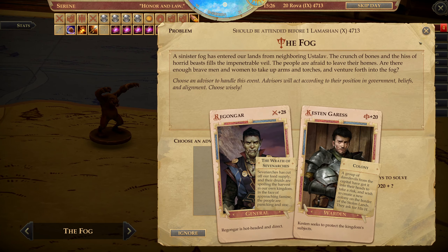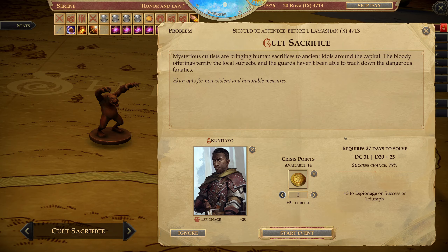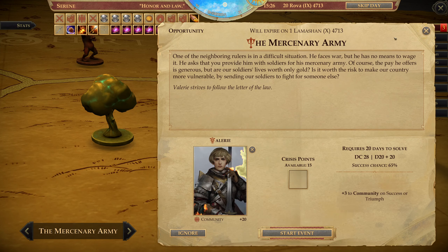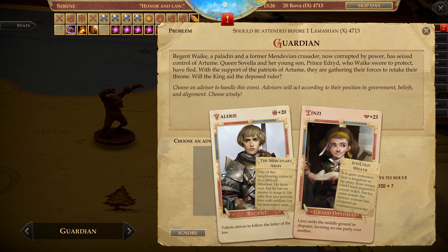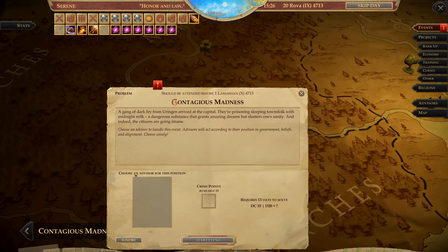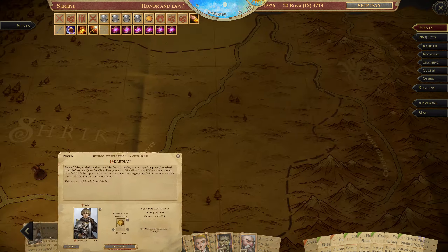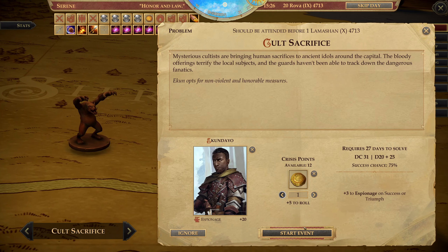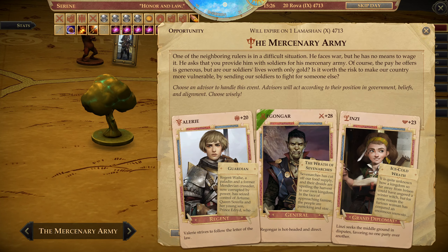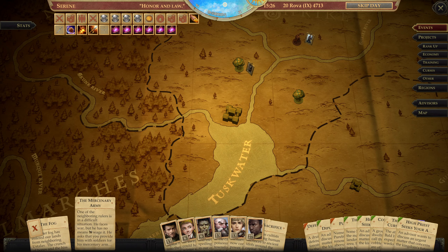Cult sacrifice — you can take a coin for it. The mercenary army is an opportunity — you can go. You have to go for this one. Contagious madness — I'm just going to roll with the 55%. Go here. Take two coins. I'm spending a lot of coins. This one will have to wait. I'm going to rank up so we can get Rigongar free so he can take care of the fog.